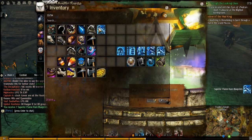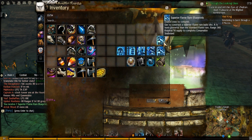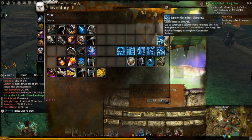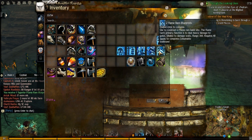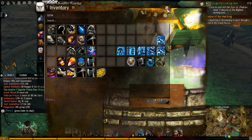If you were to compare these — superior flameram: used to construct a superior flameram build site, it is more powerful than the standard flameram, range 360, requires 50 supply to complete. And then the normal one: used to construct a flameram build site, the flameram's primary function is to deal heavy damage to gates, unable to damage walls, range 360, requires 40 supplies. So it's pretty much just more powerful.